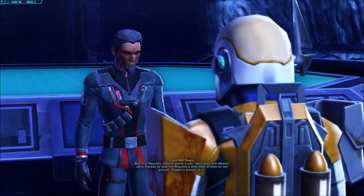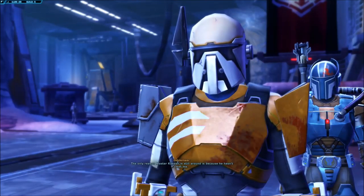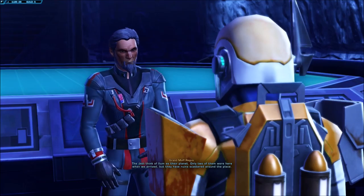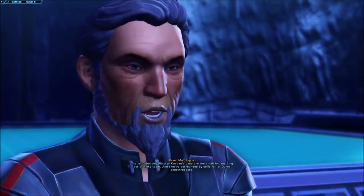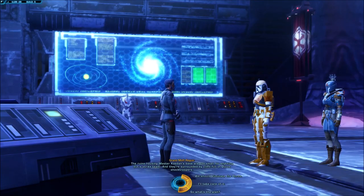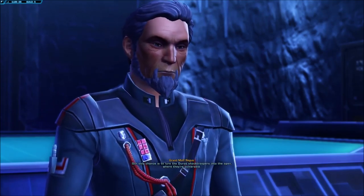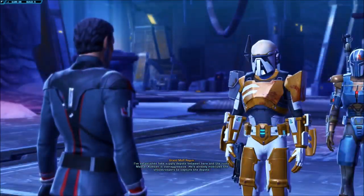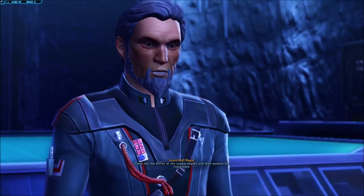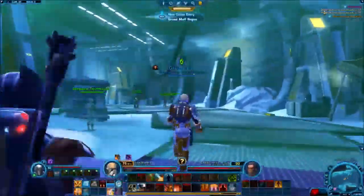To succeed, we need two things: to control Ilum's crystal supply, and to bring our fleet safely to Ilum for modification. Ilum's no place for a war — narrow passages, sharp jutting rocks, and the coldest wind you ever felt. But that Republic Admiral wants a war. He sent Jedi Master Jeric Caden to lead the Republic's elite alien armies on the ground. Caden's pinned us in. The only reason Master Caden is still around is because he hasn't met me. The Jedi think of Ilum as their planet. The ruins housing Master Caden's base are too small for anything but a strike team. Let's do what the Grand Moff told us to do — defeat the Northern Duro squads and the Western Duro squads.